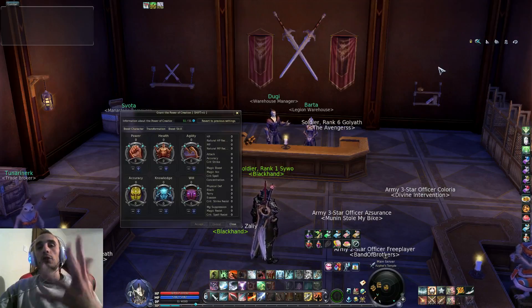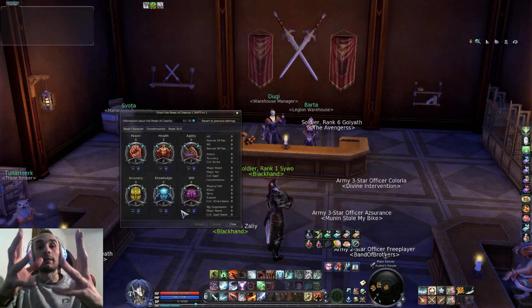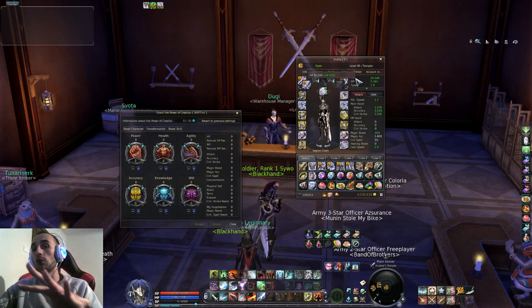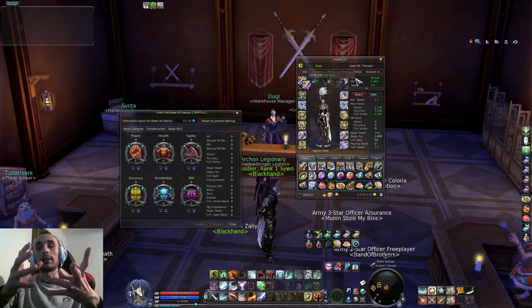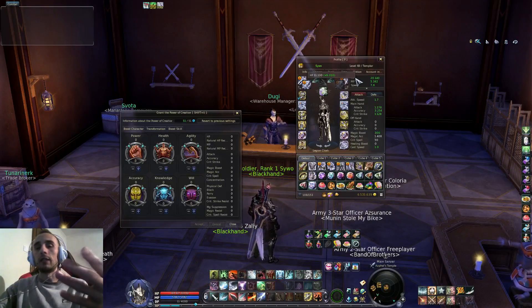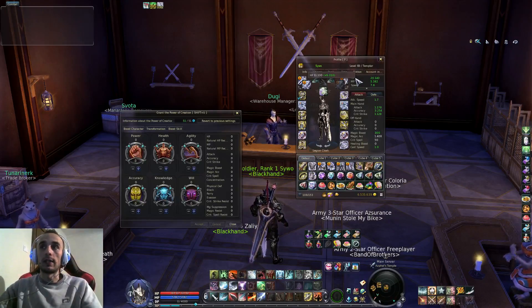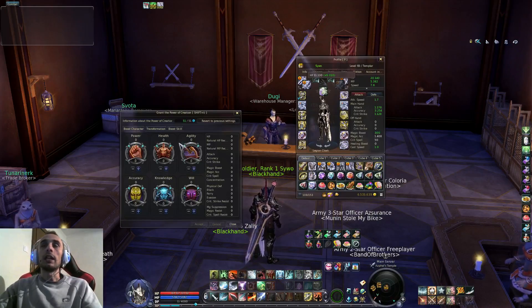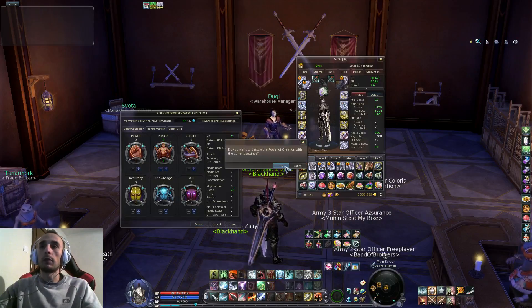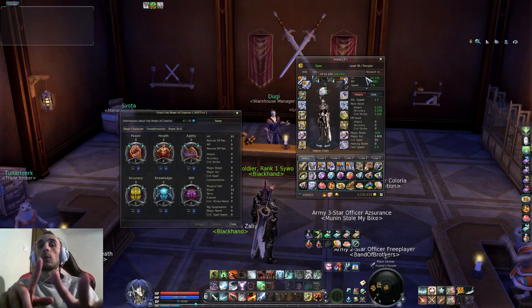Some important things you should know: none of these attributes actually boost your white values for your character. What I mean is that HP has a white value and a green value. The white value comes from gear and how much the gear is enchanted. The green value comes from other things like mana stones. These attributes work the same way — so if I use a couple of points in health, for example 91 more health, and apply the changes, you would see that it boosted my green value, not my white value.